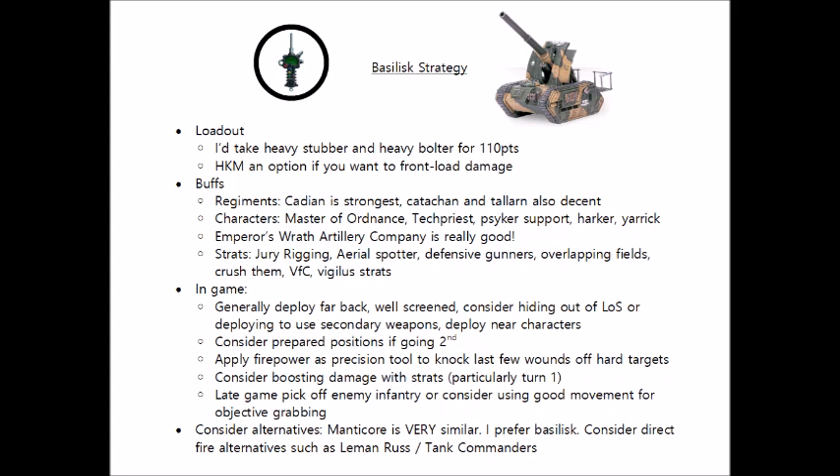Basilisks do have their own Vigilus detachment, the Emperor's Wrath Artillery Company, which is in my opinion probably the strongest Vigilus formation. The Warlord Trait and Relic give extra AP and ignores cover to one unit, and the stratagems can allow you to forego shooting to reduce an enemy's move characteristic by half — which could be really powerful if you slow a powerful unit. It will also let you shoot a Basilisk twice for two command points, which can make the firepower very efficient, particularly if you're combining that with other buffs. If you're running multiple Basilisks, I would almost certainly include this Vigilus formation.